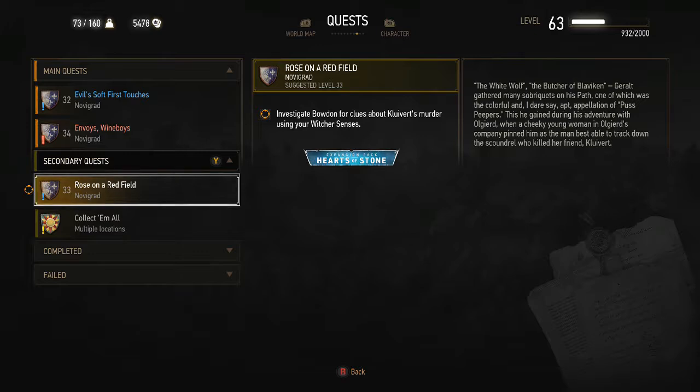Welcome back to my first playthrough of the Hearts of Stone expansion for The Witcher 3: Wild Hunt on Xbox One. In this part we're going to be doing the secondary quest, Rose on a Red Field, so here we go.